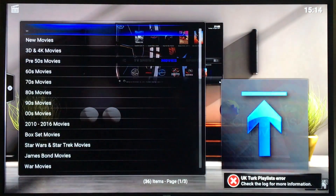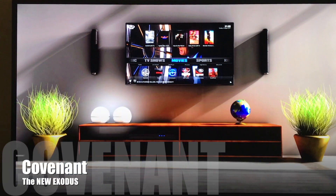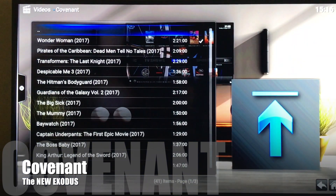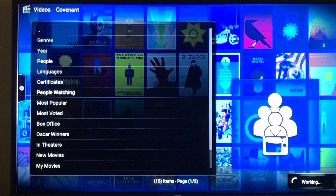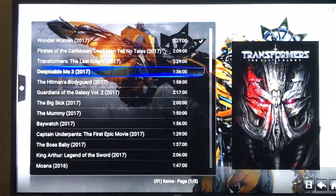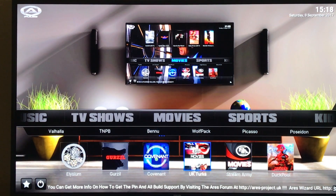Disney — this one really has the most categories. Covenant is the old Exodus. Very basic, doesn't have as many categories as the others. But if you're looking for new movies only, this is the one that I use. It's very reliable. I like to do people watching. It'll give you the newest movies and most popular. If you want more categories, you can do UK Turks — that has the most categories of them all.